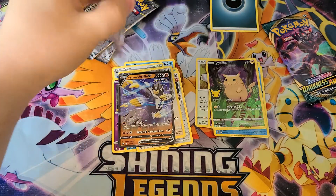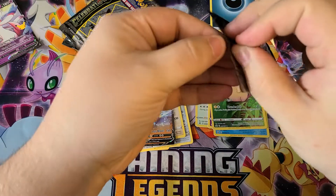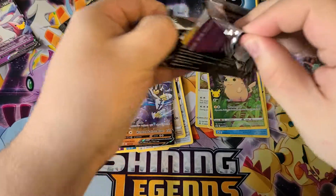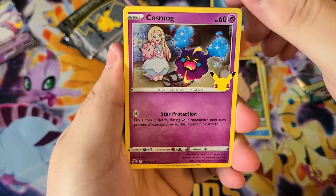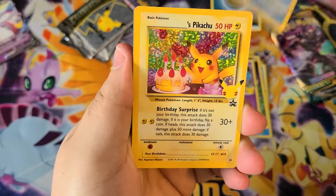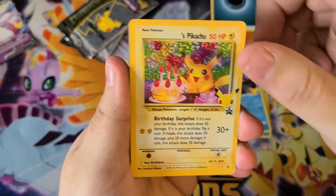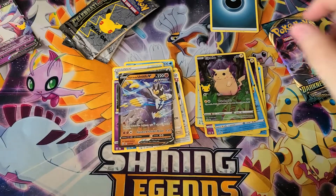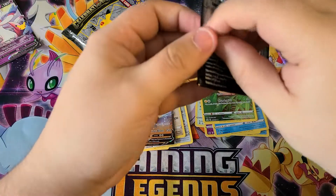Back seems to be opening a little easier. We got Cosmog, Palkia again. Oh nice - we got the basic Blissey Pikachu, the birthday one, and another fat Pikachu. Very cool, very cool. Let's do one more of these and open up the last basic pack.